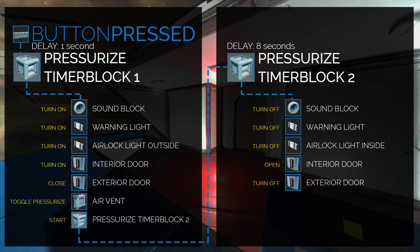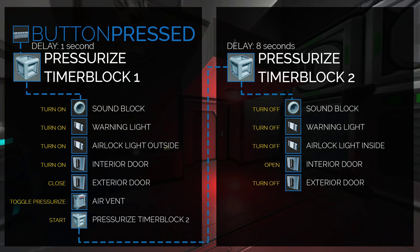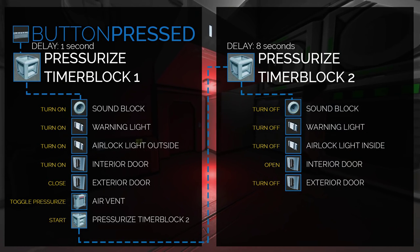Then you're going to close the exterior door — that's going to prevent the oxygen from escaping once we turn on the air vent, which is the next step. So the air vent is then turned on and it pressurizes the compartment. Finally, the second timer block is activated.